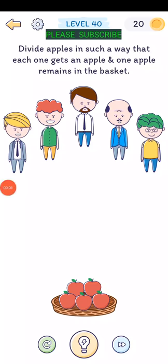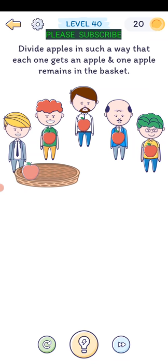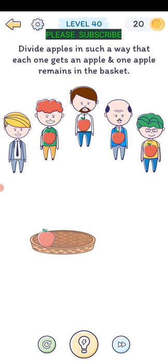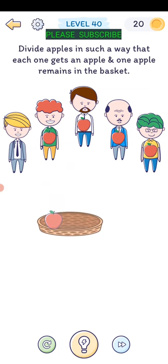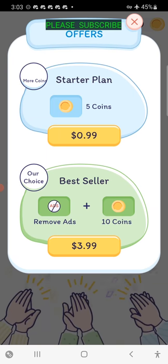Level forty: divide apples so that each one gets an apple and one apple remains in the basket. I just drag these apples up to the guys, but now one's left and it has to remain in the basket. Let's drag the whole basket up there. There we go - I just keep dragging it to the guy and it works.